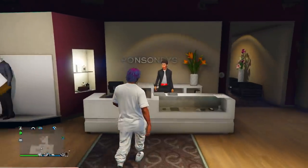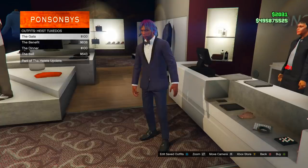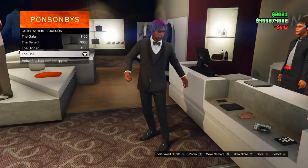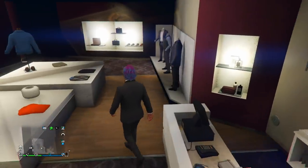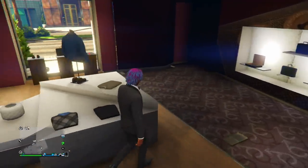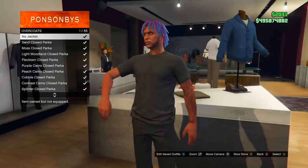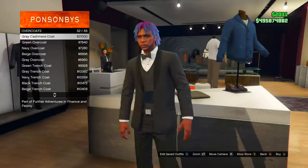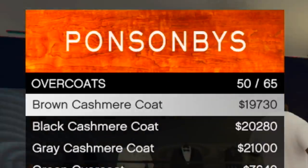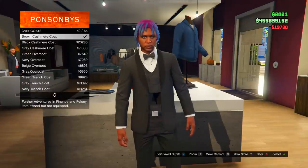First, go to the clothing store, go to the front desk, go to where it says outfit heist tuxedos and buy the one at the very bottom. Once you buy that, go over to the top section of the store and click tops, then go to overcoats and select the exact one I'm showing — it's called a brown cashmere coat, it's number 50. Go ahead and buy that one.